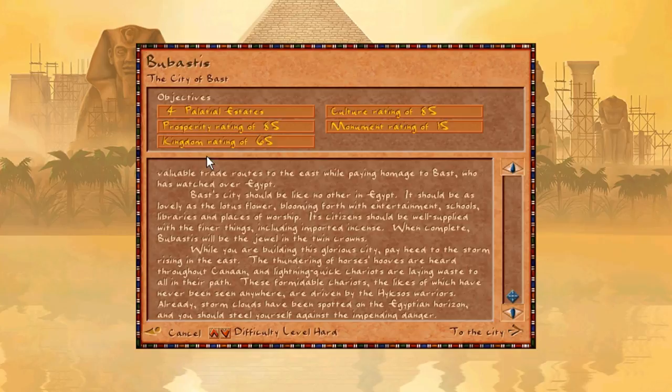For palatial cities we actually need top-level housing, and there is no population requirement. We have to provide a city stable enough to support four of these, and it could be any size. The ratings are: culture 85 — the highest possible in any campaign mission — prosperity 85, monument 15 (a couple of large obelisks), and kingdom rating 65. No population requirement, but if population goes too high we'll have real trouble meeting that culture rating. We're going to continue on hard mode.